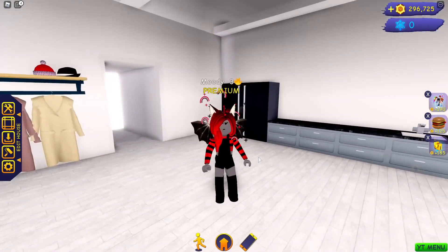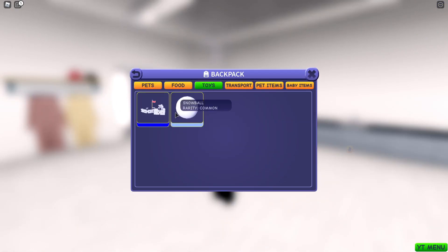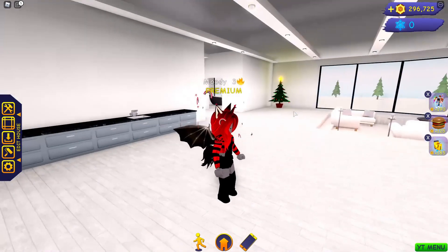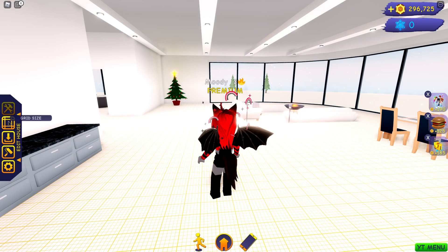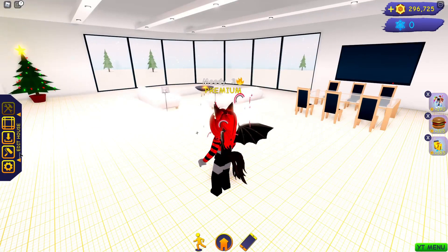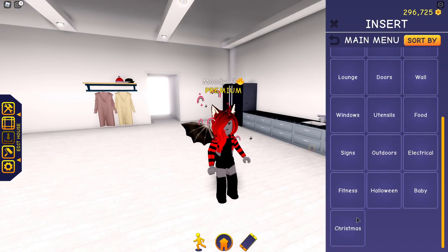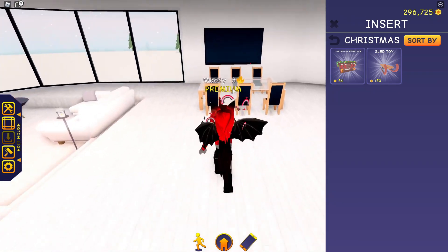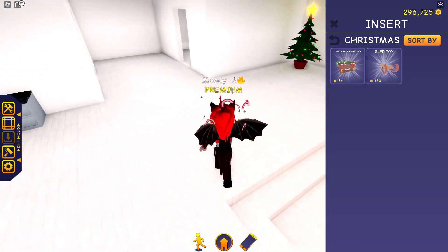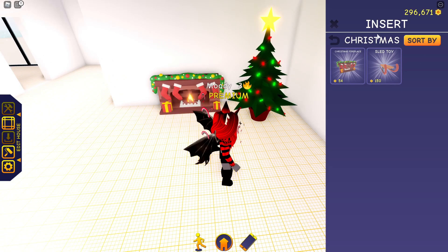There is this igloo house that came out of the advent calendar they have going on. I got a snow fort from the first day, a sled from the second, and the third day was the Christmas fireplace. So what I figured we could do is decorate this house a little bit and make it a little Christmasy. We got this nice little fireplace from day three.